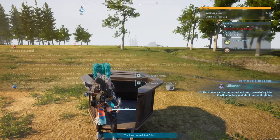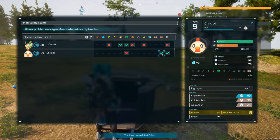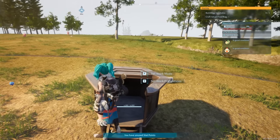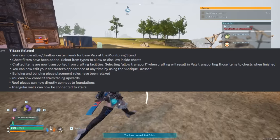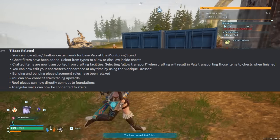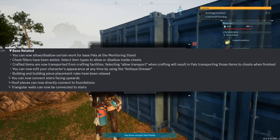For base-related changes: you can now allow or disallow certain work for base pals at the monitoring stand. Once you're in front of the stand you should see this right here which says set work preference. Upon clicking this, you will be brought to a screen that will allow you to monitor your pals correctly — you can either tell your pal to not go after wood, or give it a green checkmark and tell it to do so.